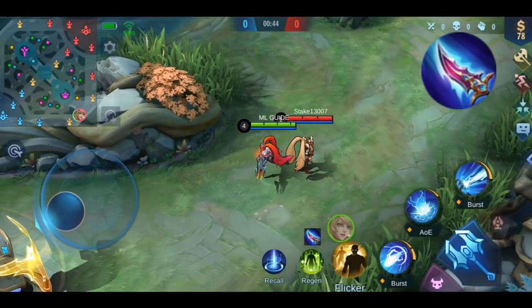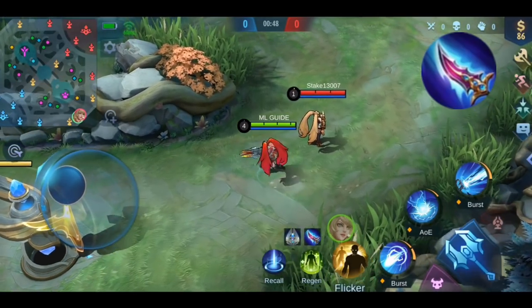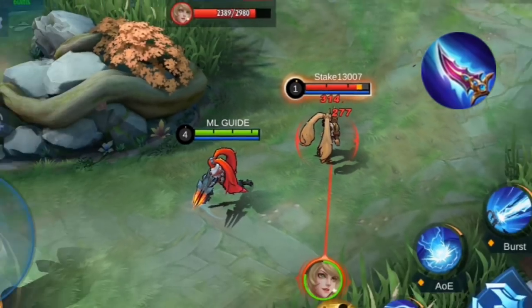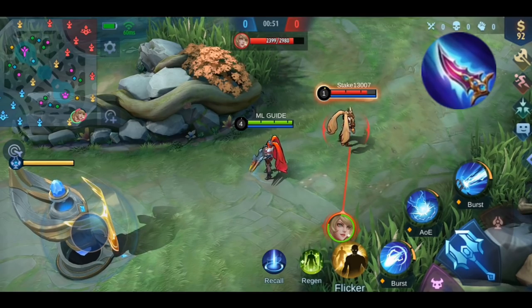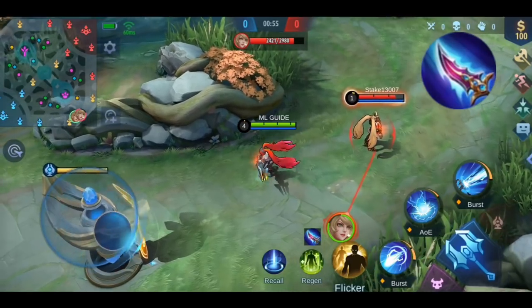I'm using Leila again for the demonstration. You can see the icon showing the passive is ready. After using my basic attack, I deal the additional damage. After 5 seconds of not dealing or receiving any damage, the icon is back and the passive is up again — very simple.